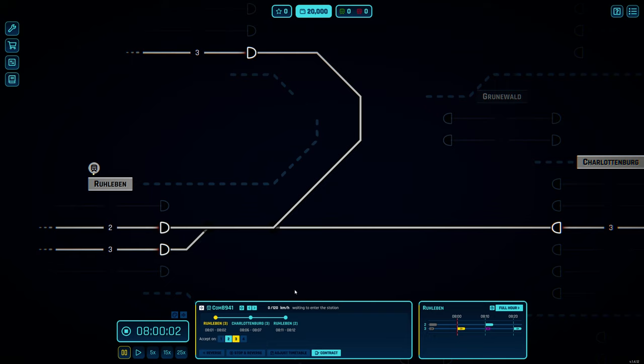It's waiting right now to enter the station - we have to manually accept it to one of the platforms; we only have platforms two and three. I'm going to accept it, but in the future maybe we should find a technology that lets us do that automatically. What you're looking at on the map are the tracks, signals that let you control portions of the track, and switches you can flip back and forth.